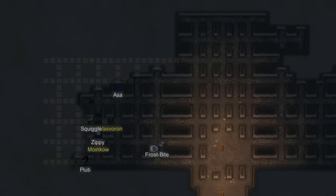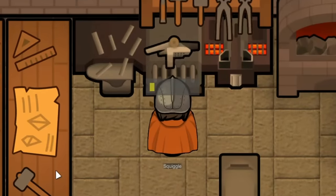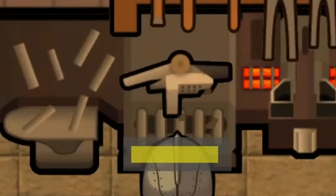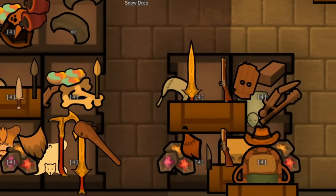Snowdrop is probably old enough now to go out on her own on a mission, as Aza did to prove herself. So we're going to make her a special weapon for her trip. And of course, there was no one better suited for this job than Squiggle herself, who ended up finally creating this beautiful weapon.